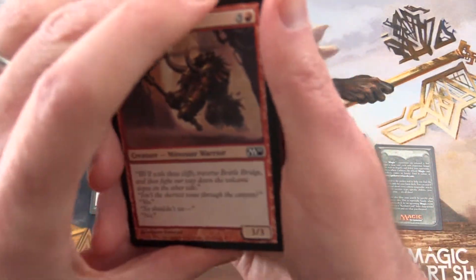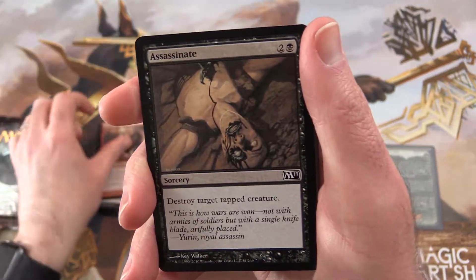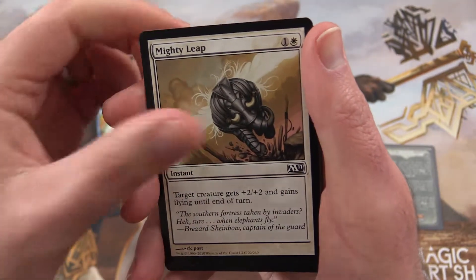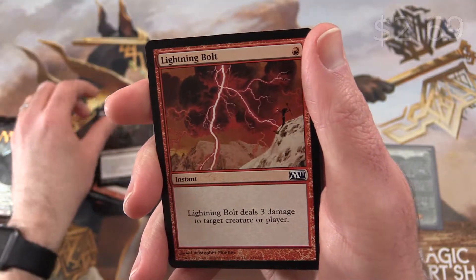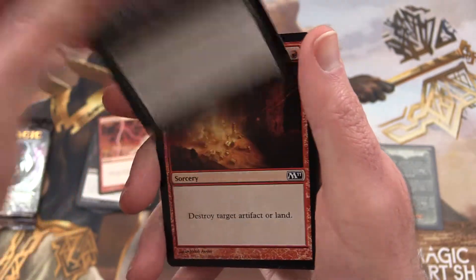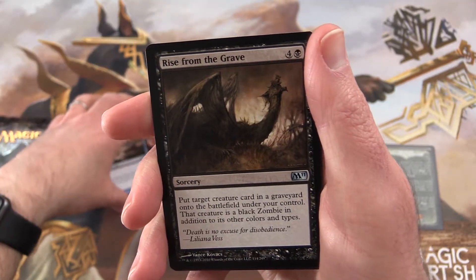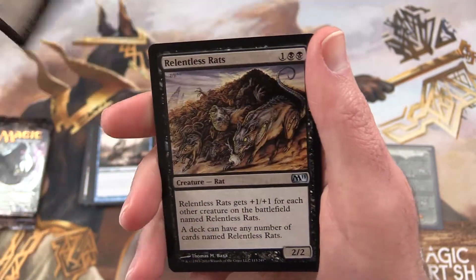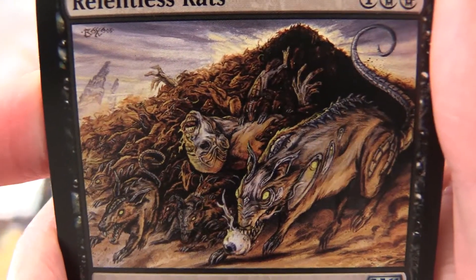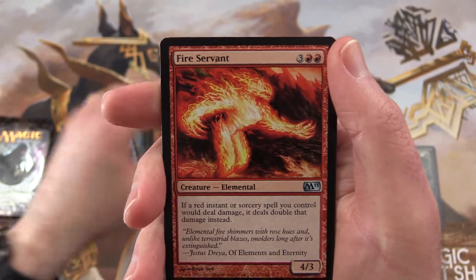We've got a Canyon Minotaur, Assassinate, Wild Griffon, Negate, Mighty Leap, Nether Horror, Lightning Bolt - there we go, there's two bucks - Disentomb, Demolish, Armoured Cankrix. The uncommon is Rise from the Grave. Relentless Rats - for a second there I thought that was a jackalope, that would have been a little disturbing, or more disturbing than it already is. Fire Servant.